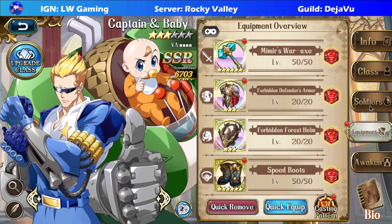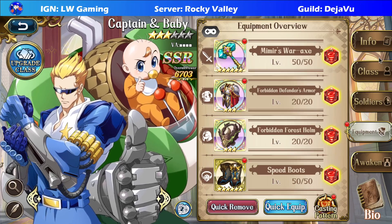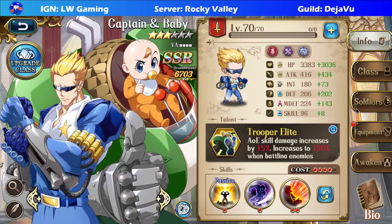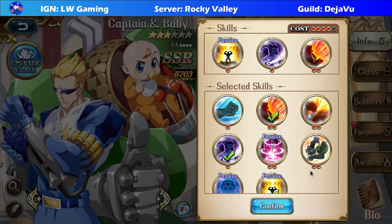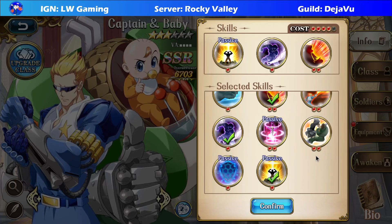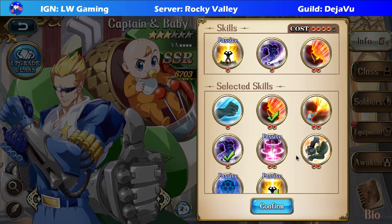This is the gear set I'm running for them currently, although I don't think I use them much because they're not really interesting for me unfortunately. But I am a collector after all, so I had to collect them. They have nine skills as usual, but the ninth one won't be available until I unlock the 3C, which will be available shortly.